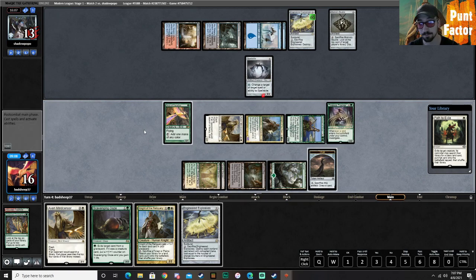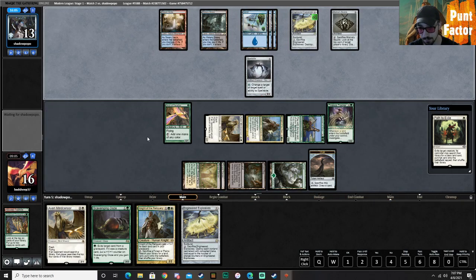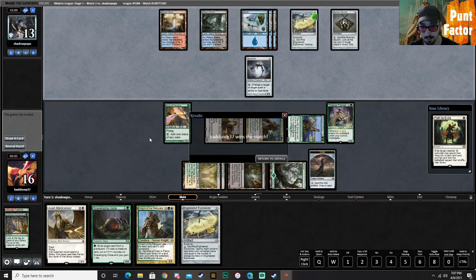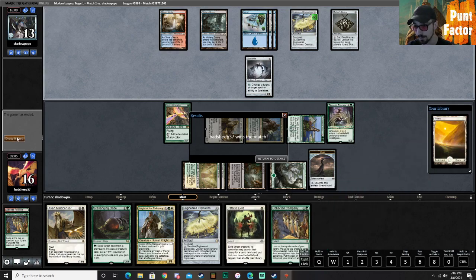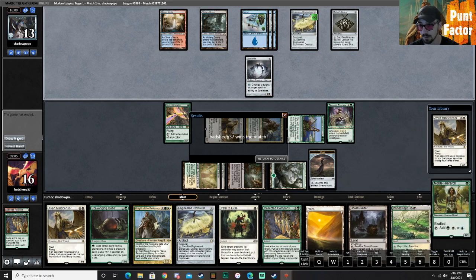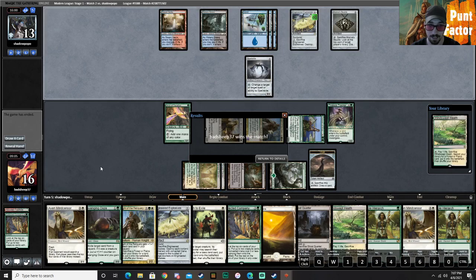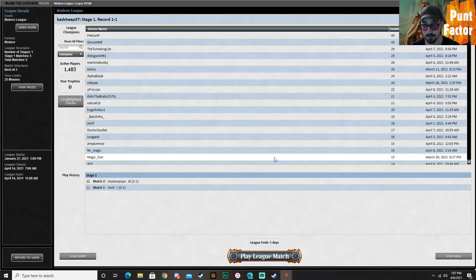So the next turn we Path — three, four, five, six, seven, eight, nine, ten, eleven. What were we going to — oh man, a CoCo! Which we would have seen. Oh look at that — whiffing, whiffing, whiffing. Another Aven Mind Censor — that would have been a completely whiffing Collected Company, but the Aven Mind Censor we would have grabbed obviously. Aven Mind Censor getting in a ton of work there.